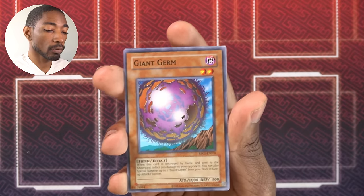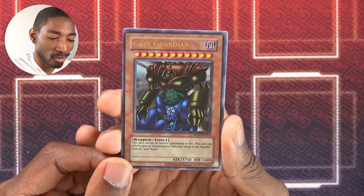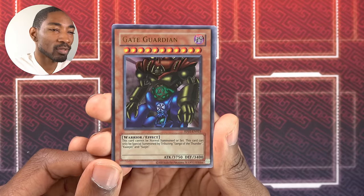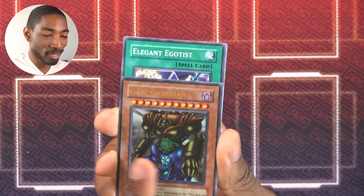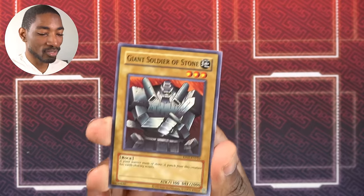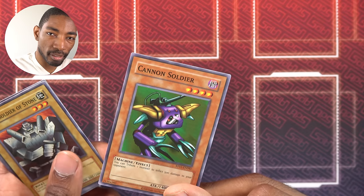Senju of the Thousand Hands — if you get rituals, that works out. Giant Germ, Luminous Spark, Sonic Bird. Ultra Rare — it's Gate Guardian! Can only be summoned by combining Sanga, Kazejin, and Suijin. Pretty useless ultra, but who knows? Maybe throughout the episodes I can pull the individual pieces and run this in my deck. I'll do it if the video gets enough likes. Elegant Egotist, Armed Ninja, and Giant Soldier of Stone, and also Cannon Soldier. This card is like banned, but not in this series — actually, I don't think it's banned. They banned the cannon spell card, but not Cannon Soldier itself.